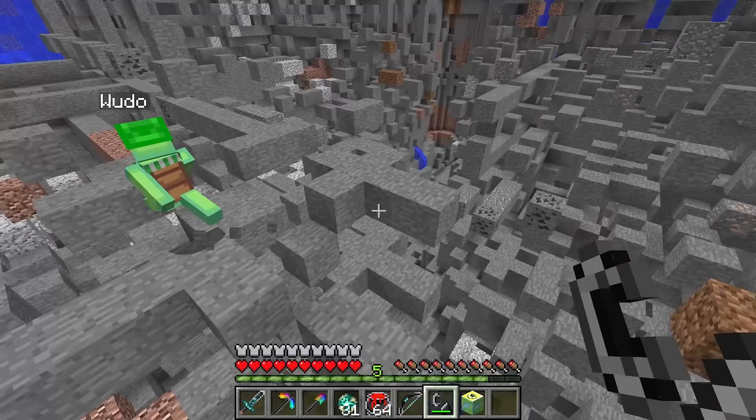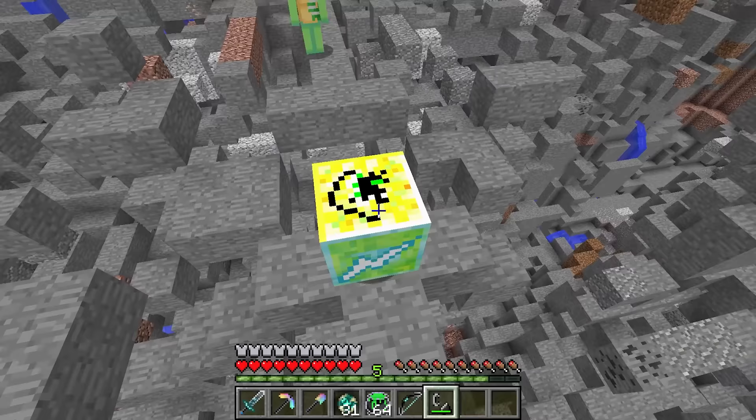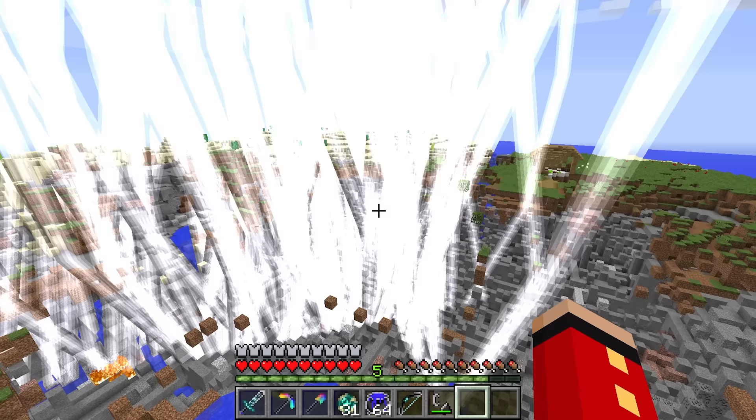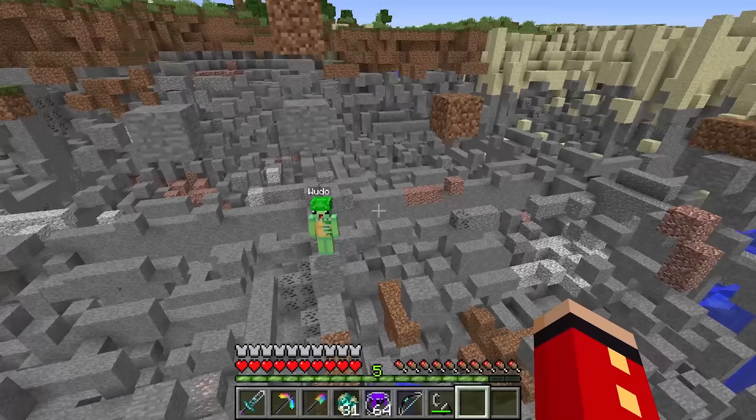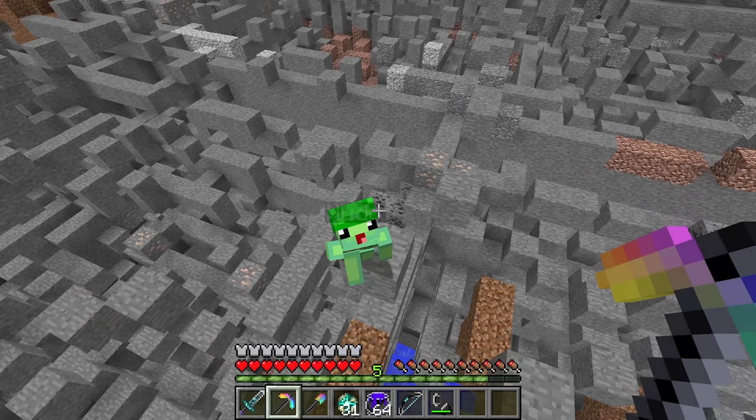We're not done yet, Wudo — we still have the Zeus TNT to try out. Let's see what this one does. Let me get out of here quick! Whoa — that spawned in so many lightning strikes! Yeah, no kidding — that's why it's called the Zeus TNT.